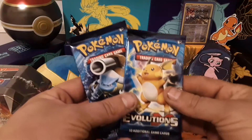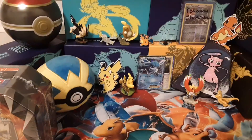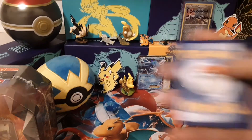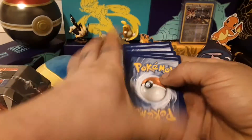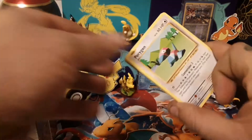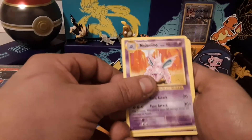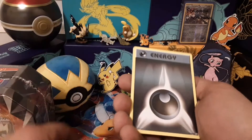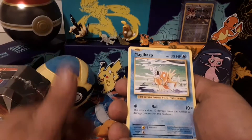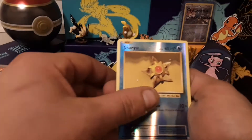Now we are going into the Evolutions pack - a little bit of a nostalgia trip for you guys. One, two, three. Porygon, the Evolution Spray, Nidorino, Nidorino, Nidoran, Vulpix, Dark Energy, Magikarp, Weedle. Reverse is a Staryu - real cool.